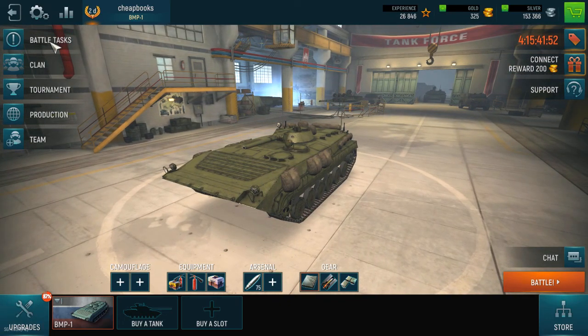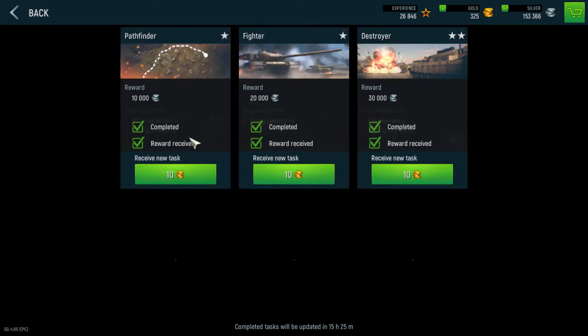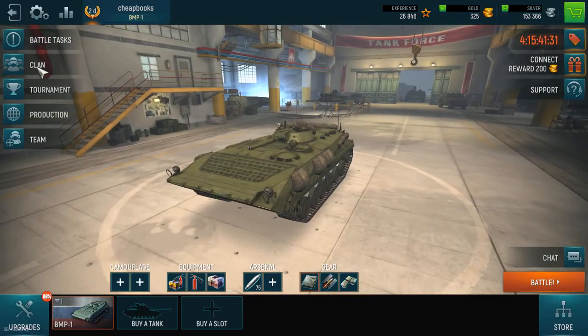You have something called a battle task. The battle task gives you objectives — for example, one called Pathfinder — though it's not always clear what the task requires. When you complete it, you claim your reward, or you can go for a new reward.